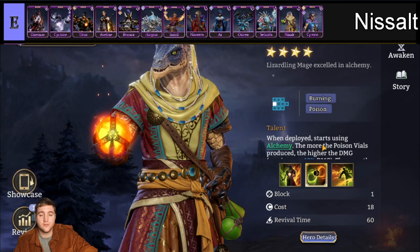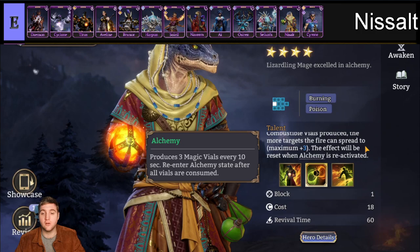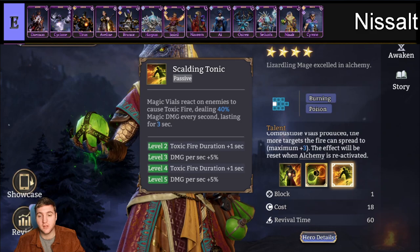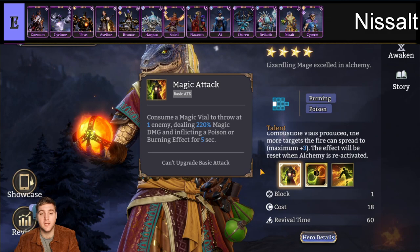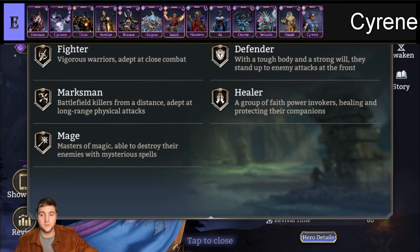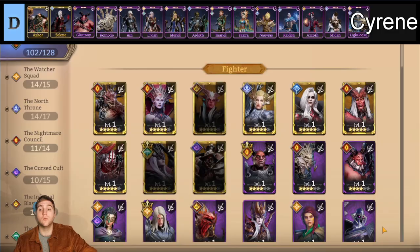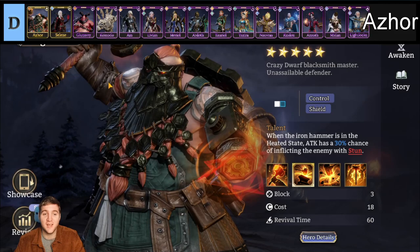Next we have Nisau, another Esotericist mage with a cost of 18. He's dependent on producing magic vials on a timer and then throwing them out, so there's a lot of downtime and a reset period on how many vials he can produce. He's probably too unreliable to be useful currently, though there is potential for poison or burning team builds. Finally for E tier we have Sireen, a Watcher/Cursed fighter who previously was a Ranger and still has a way of generating cost. She can fulfill the same niche as Dallin in the star tier, but I would recommend Dallin over Sireen.